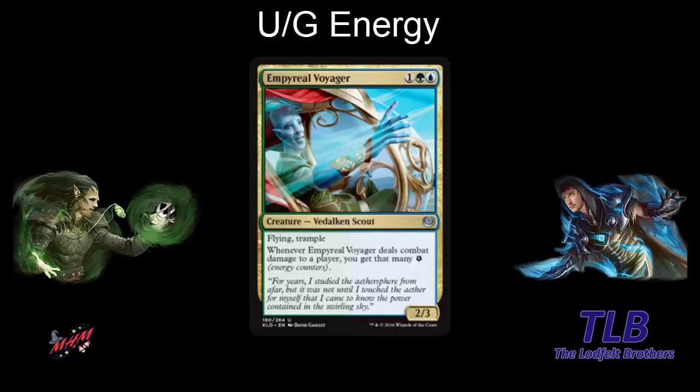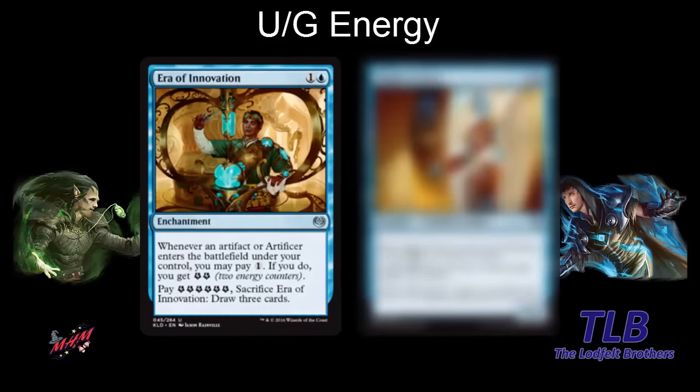Looking at blue, for example, we have Era of Innovation — one blue enchantment. When an artifact or artificer enters the battlefield under your control, you may pay one; if you do, you get two energy. You also have an energy sink: pay six energy counters, sacrifice the enchantment, and draw three cards. So it's a good way to be able to use a lot of energy — a little energy sink.